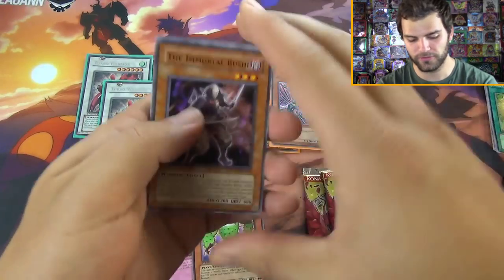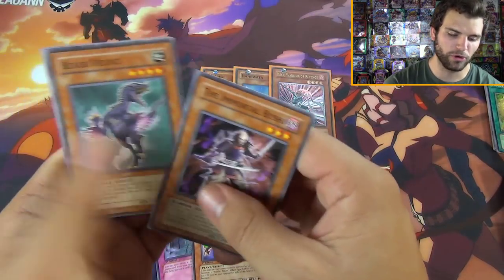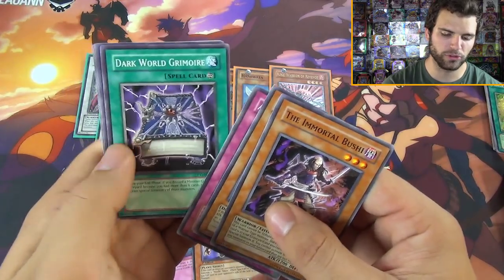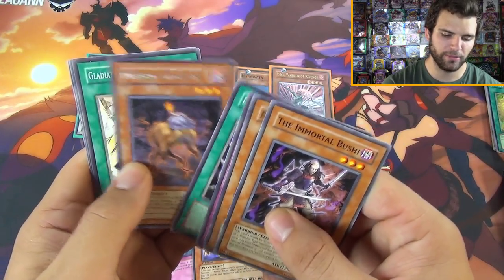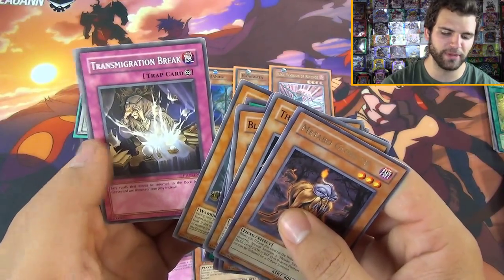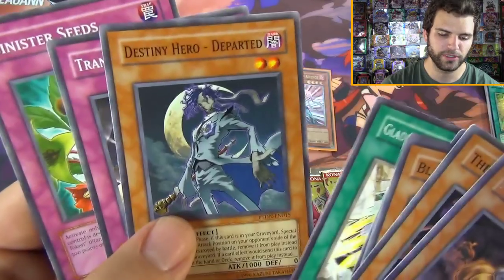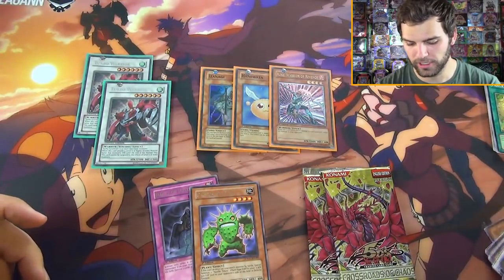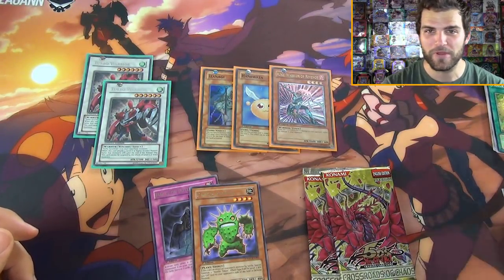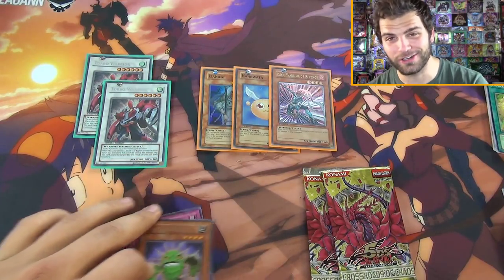Can we get a foil from the Phantom Darkness? Black Velocity, Immortal Bushi, All Out of Tags, Dart World, Grimroar, Metabo Globster again, Glider, Proving Ground, Departed, Transmigration Break, and Sinister Seeds - one of the token cards. Another Destiny Hero Departed - awesome guy there. Last but not least, two more Crossroads of Chaos packs.